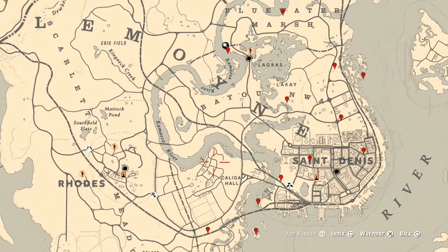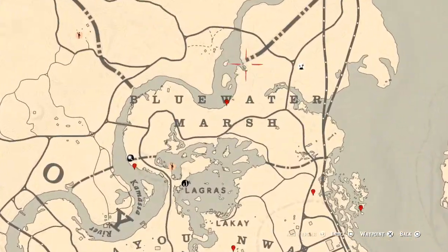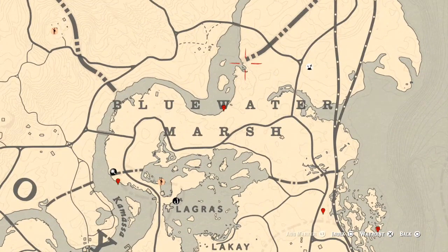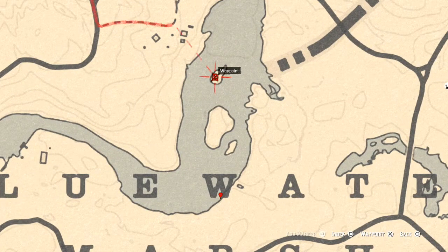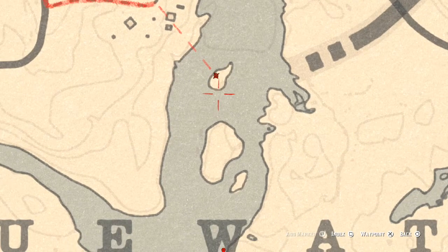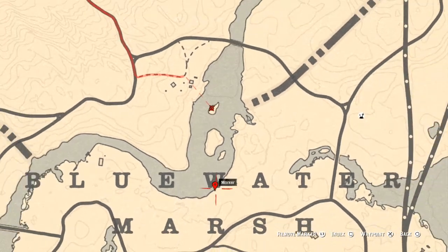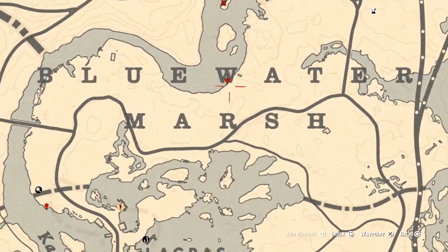Let's get to the things we'll find across the Lemoyne area of the map. There's one up here on this small island — come over here with your metal detector and you'll get a random lost jewelry piece.